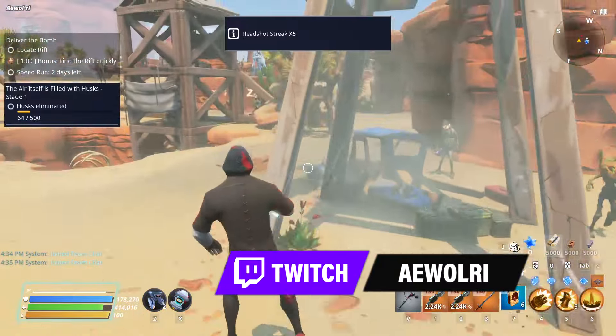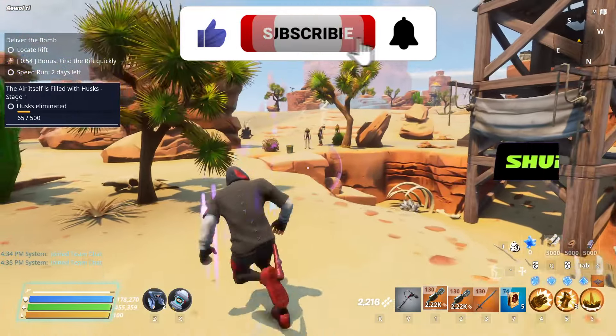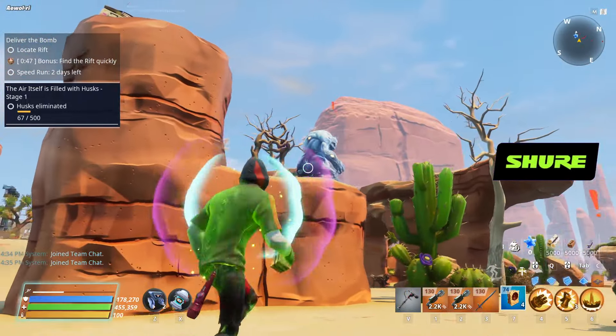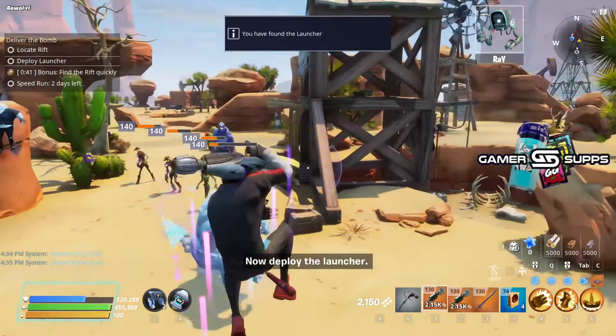The next invasion weapon we are going to revisit is the Shooting Star, an energy alien submachine gun that can be acquired through the Eyes of the Brainstorm questline as an epic rarity. The same way as the Pulse Pounder, but you get it earlier. If you have enough legendary fluxes, you can use them to get it to its highest rarity. I know everyone wants a legendary copy, of course.